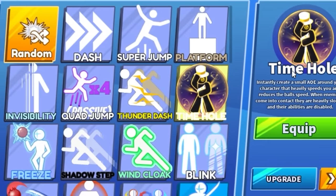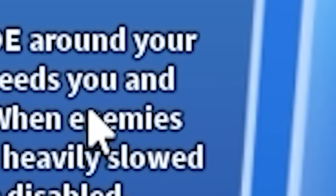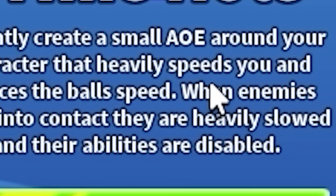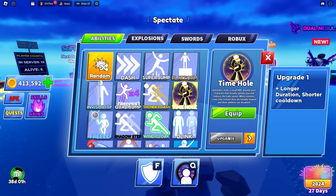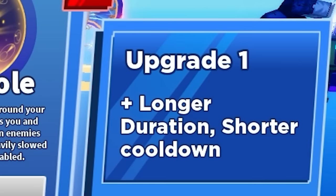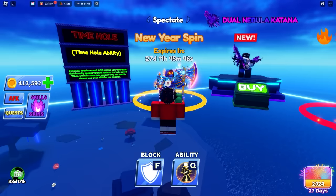Blade Ball just added a new ability called Time Hole. It instantly creates a small AOE around your character that heavily speeds you up and reduces the ball speed. When enemies come into contact, they are heavily slowed and their abilities are disabled. Once we win a game, we're going to fully unlock this ability and increase the duration and shorten the cooldown.